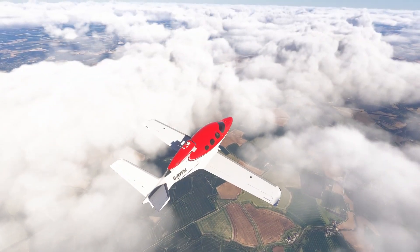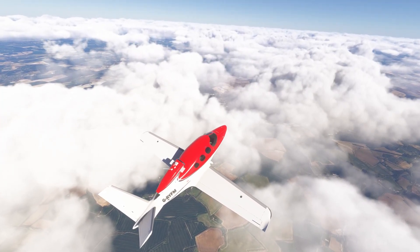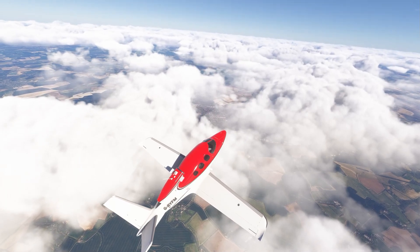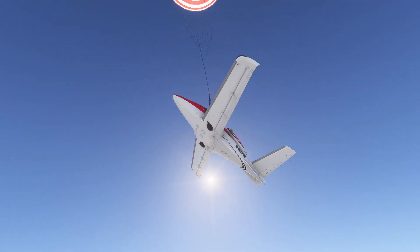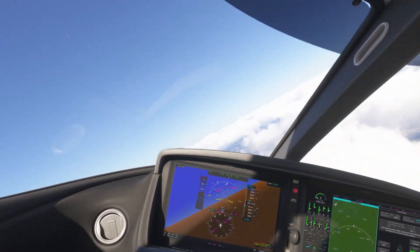As soon as CAPS is activated, the airplane idles the engines and pitches up to slow to a safe deployment speed. The chute then emerges explosively from a nose cone, and after some aerobatics, the airplane eventually settles into a wings-level attitude.